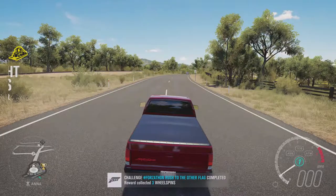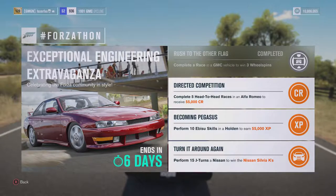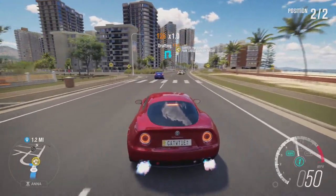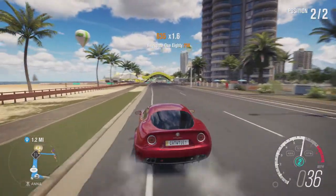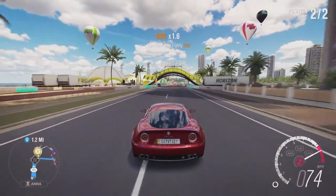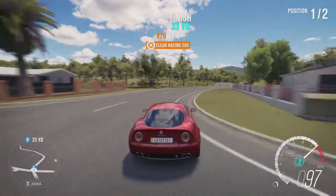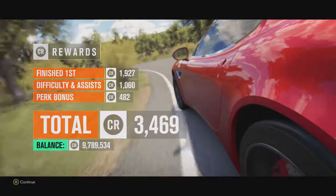The next thing we have to do is complete five head-to-head races in the Alfa Romeo! We find an Alfa Romeo. In this challenge, we just have to complete — we don't have to win the head-to-head, but it's always fun to win! And there we go — first one done! I'm going to do the other four quite quickly!